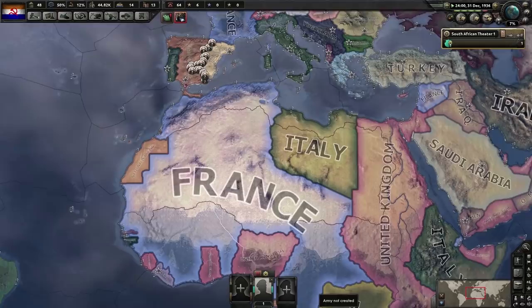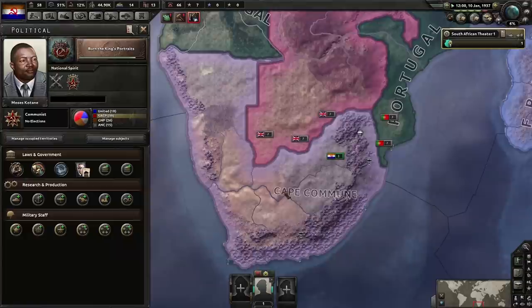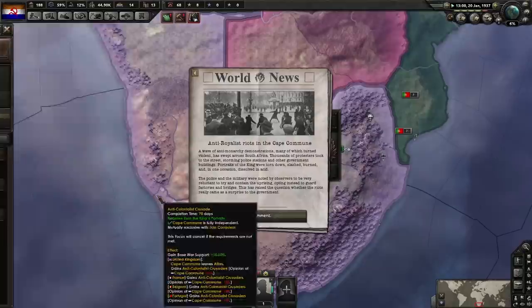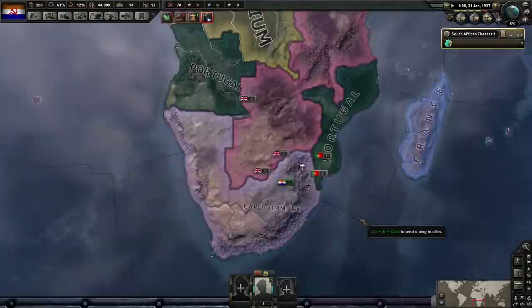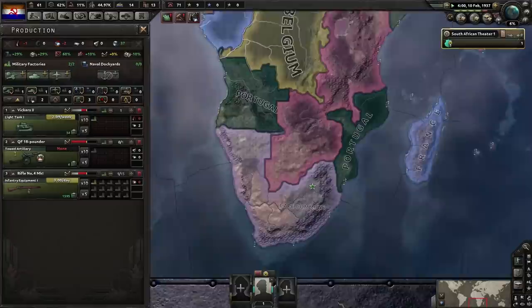The Republicans are actually winning now! Also, saving political power is going to be useful because we want to go for extensive conscription. Free trade is so good, but I don't know when we're going to have the opportunity. We are the Cape Commune, by the way. We can't go for extensive conscription yet because we need more than 20% war support, so I think we are just going to commit to free trade. Let's do it.